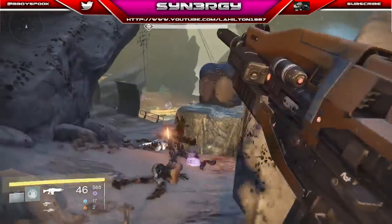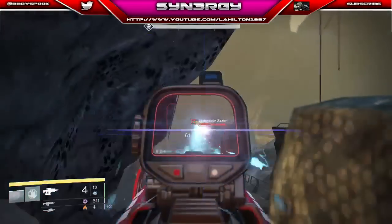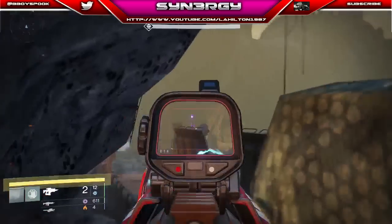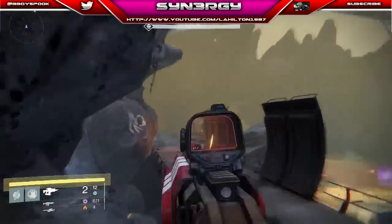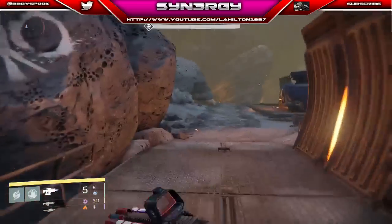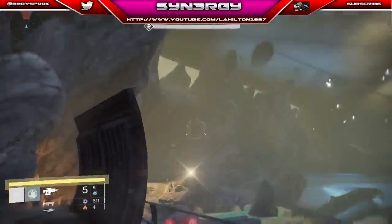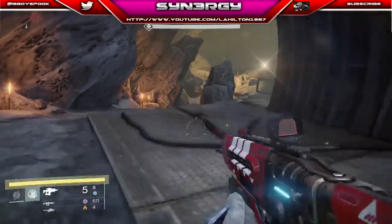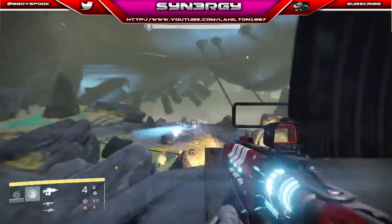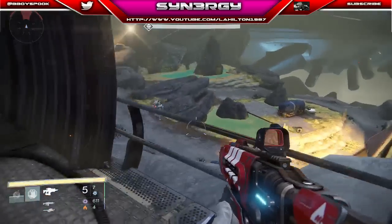I'm going to pick up the heavy ammo and save my rockets. You can see I'm using the fusion rifle just to take enemies out from range. You want to be careful about one thing here — sticking your body out too much. If you stick your body out the snipers will be able to get you. Watch exactly how I work it here.